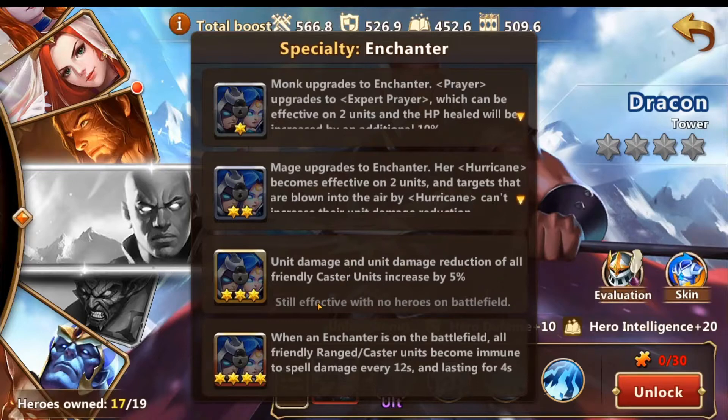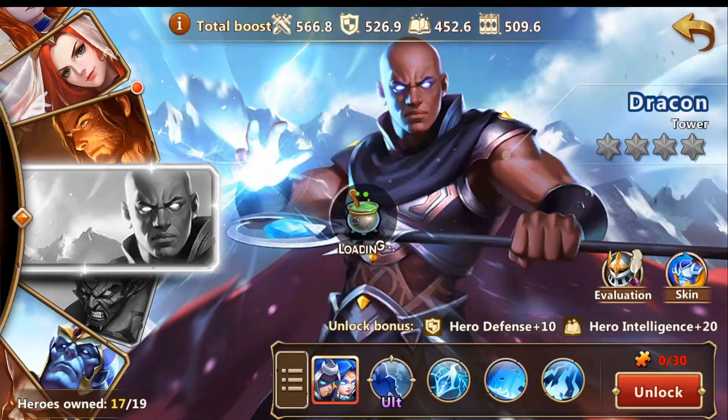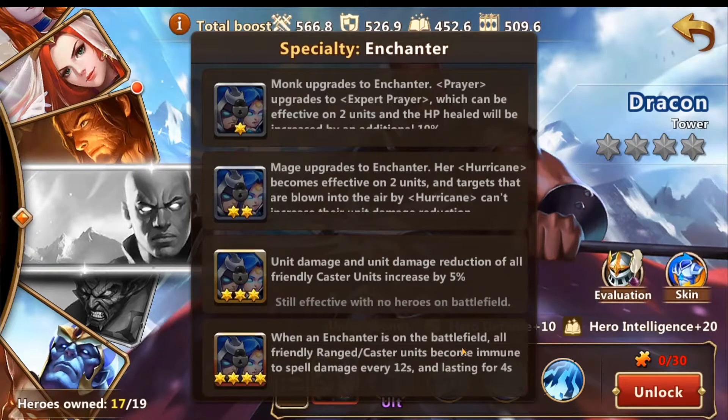This is a universal one — good to pick up just for that extra damage increase of cast units, even outside of this hero. And at four star, when our enchanter is on the battlefield, all friendly range and cast units will become immune to spell damage every 12 seconds, lasting for four seconds. This is pretty cool — basically one third of the time you're in battle, your range and cast units will become immune to spell damage.